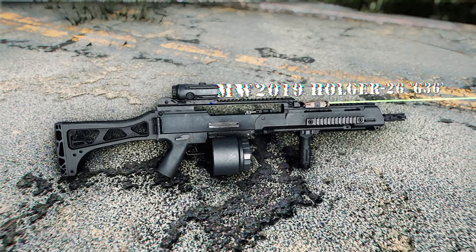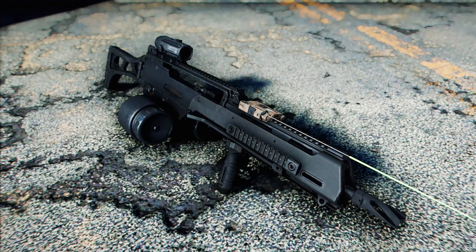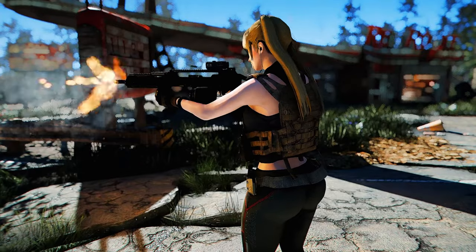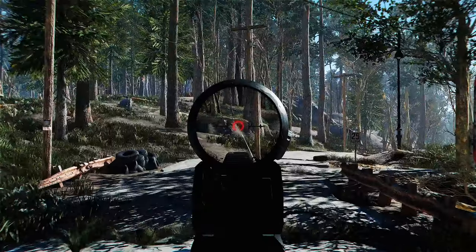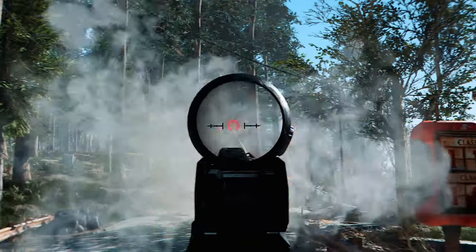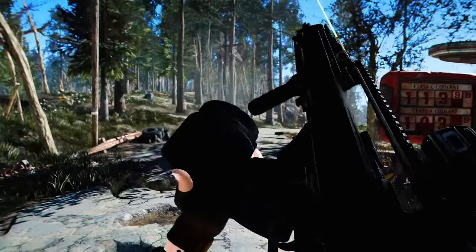Next up is Modern Warfare 2019 Holger 26 G36. This mod adds the Holger 26, a weapon that appears in Modern Warfare 2019, to Fallout 4. The Holger 26 is an electrically operated light machine gun that uses 5.56mm ammunition, and it can be seen as a modernized version of the G36. This mod supports the most features among the G36 weapons I have used, such as see-through scopes and tactical reload, and it has excellent sound and reload animation. If you are a fan of the G36 rifle, I highly recommend you try this mod.